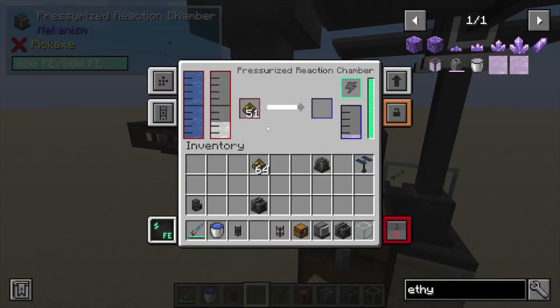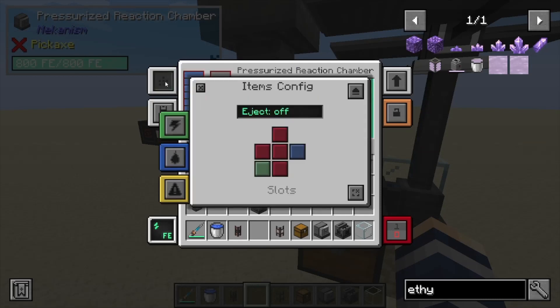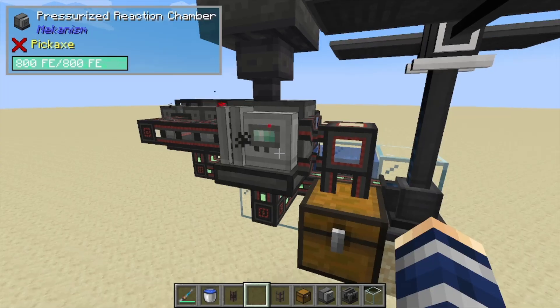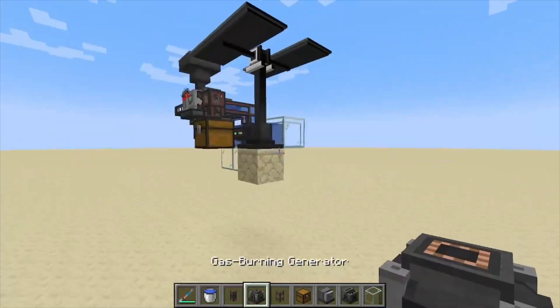Now that it's producing ethylene, it's just going to sit in its tank. We're going to do the same thing we did before — go over to our gases and output blue out the front.